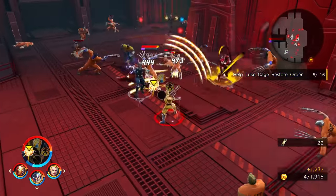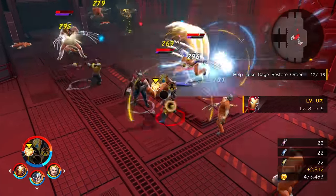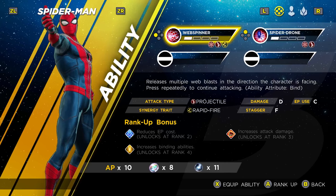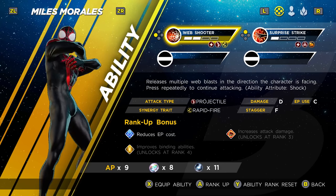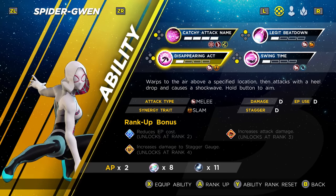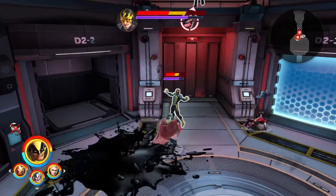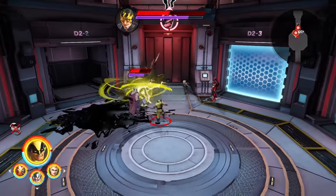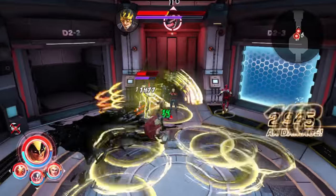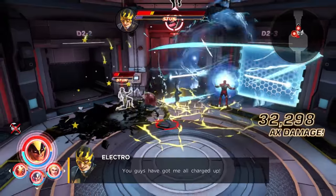Each character has a set of four playstyle-defining abilities, which can also combo with abilities of other heroes for powerful synergy attacks. And while there's a bit of overlap between similar characters like Peter Parker, Miles Morales, and Spider-Gwen, they each still have little twists that set them apart, like Gwen's excellent widespread web shot. Each hero also has a ridiculously over-the-top extreme move that you can chain together to fill the screen with damage, which is the only time I saw Ultimate Alliance 3's framerate take a hit.